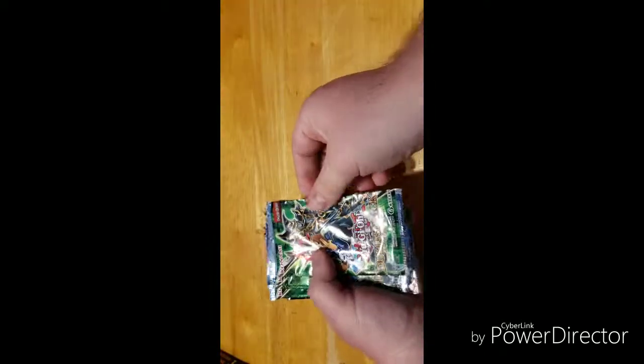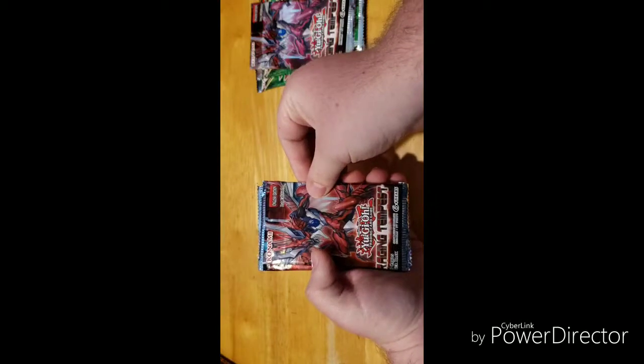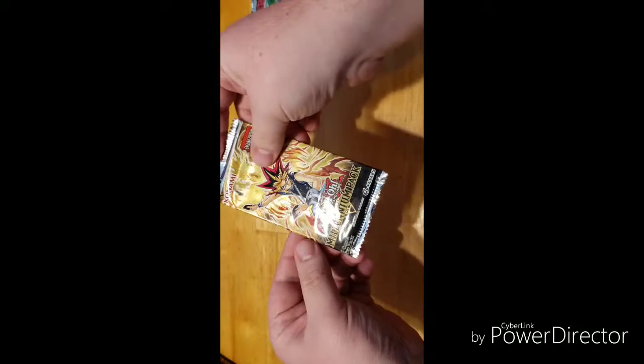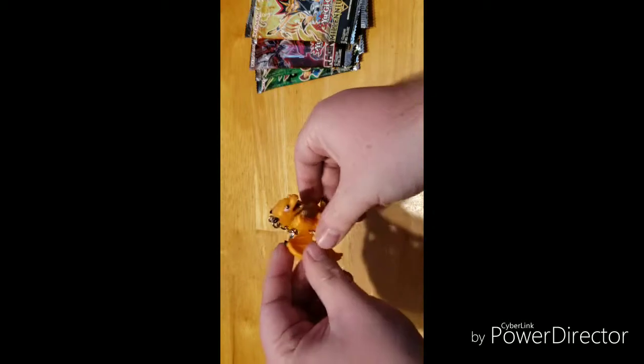Let's see what packs we got. We got four Duelist Pack Yugis, a Raging Tempest pack, another Raging Tempest pack, an Extreme Force pack, and a Millennium pack. For the figure hanger, we got a Baby Dragon — this looks pretty cool, I like it. Now let's get into the packs, starting with the Duelist Pack Yugis.